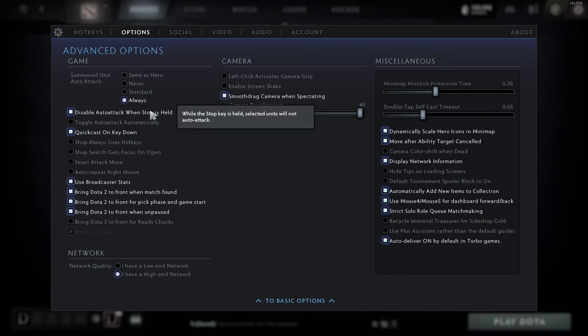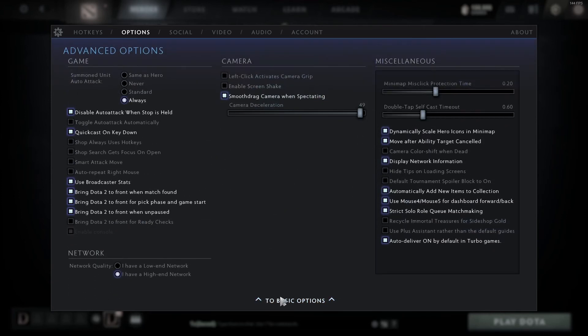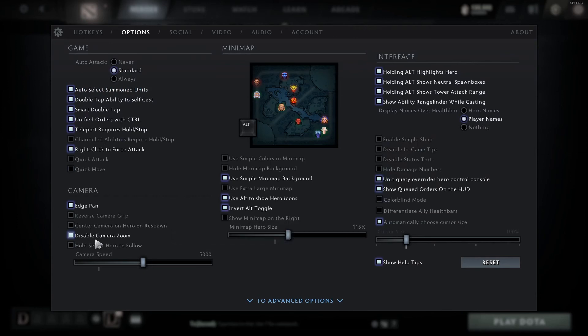So those are the options I have. Most of them are kind of up to you, but there are a few that are important: enable screen shake, camera zoom, right click to force attack, auto select summon units, and then the mini map — I think that's the most important. Having the mini map set up like this is just the most efficient setup.